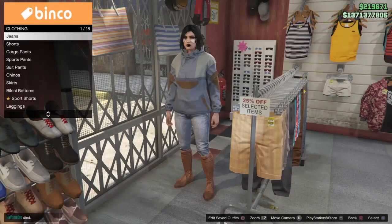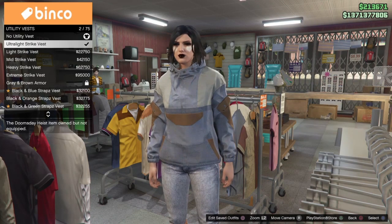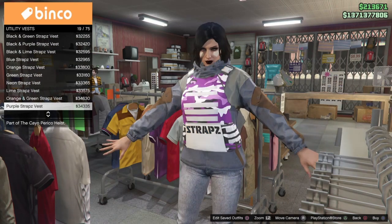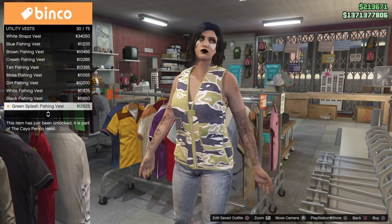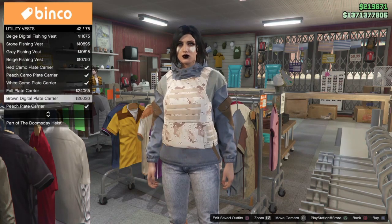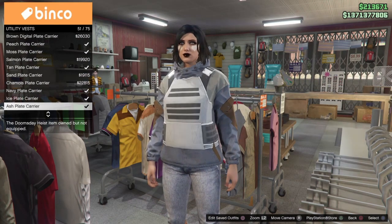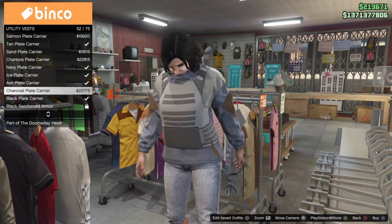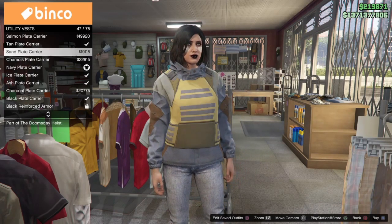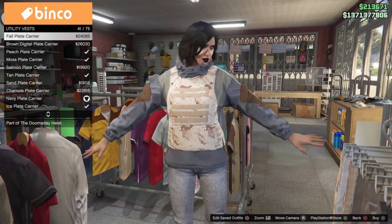Another cool thing with the latest update is you can now wear some of the plate carrier looking utility vests with hoodies, Gorka suit tops, or other jacket styles that you weren't normally able to combine. This works on both male and female characters. The one we're going to select is the navy plate carrier — it blends in with the top and makes the rest of the outfit work together. You can use any plate carrier style that best matches your color scheme.